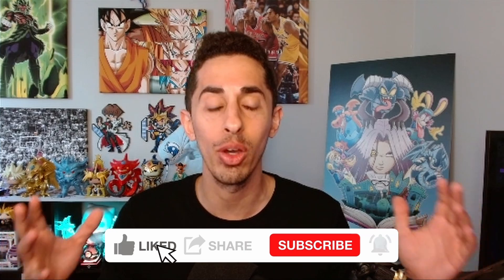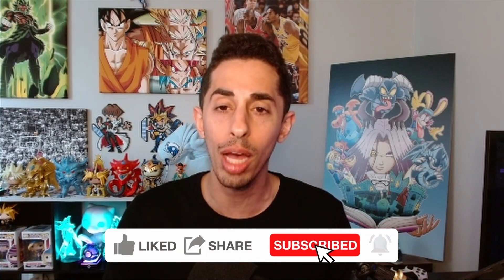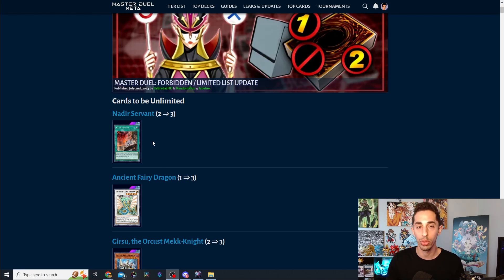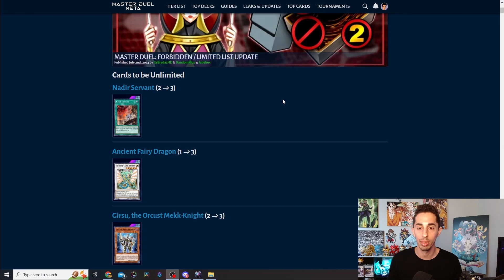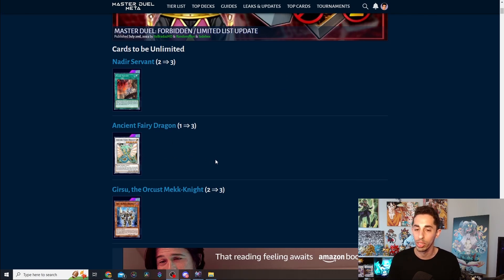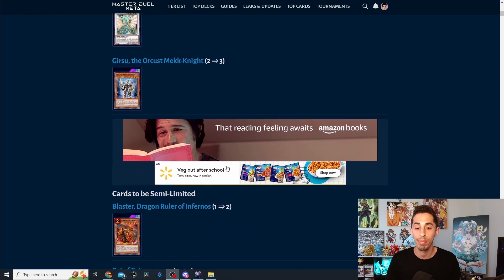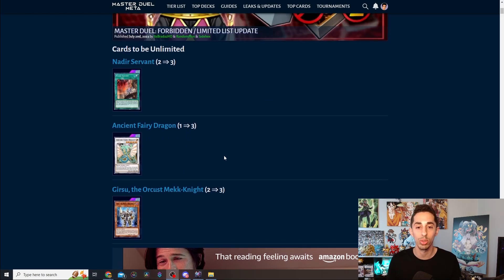Before we get into the ban list, I'm just going to hit on the main points that really affect the meta as well as our Dark Magician deck. If you guys want to see me go through full ban list breakdowns in the future, let me know in the comments — this is my first time doing a video like this. Nadir Servant goes from 2 to 3, mainly a boost to Dogmatica. Ancient Fairy Dragon from 1 to 3, though most people play it at 1 anyway. Gearsu the Orcrest gets a nice little boost as well — that's everything going unlimited, just removing limits that probably shouldn't have been there.